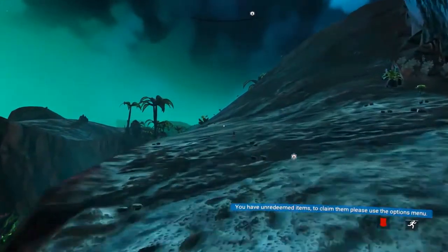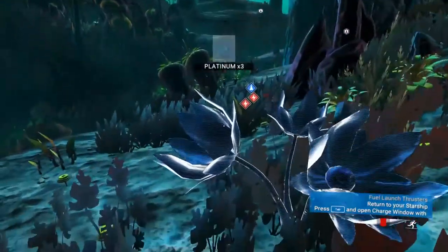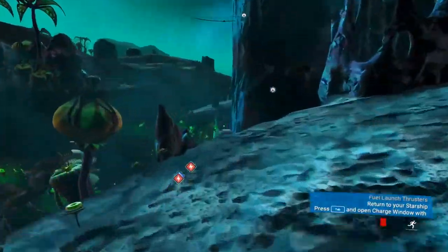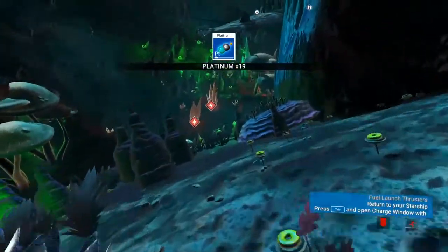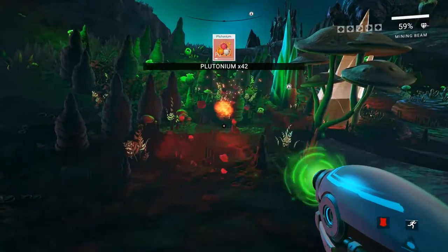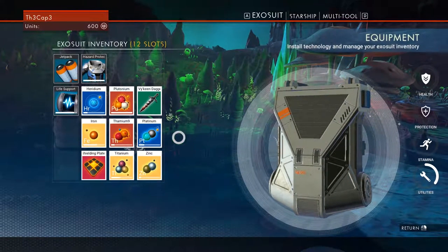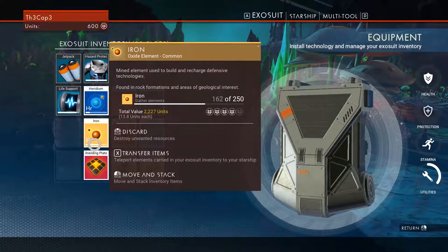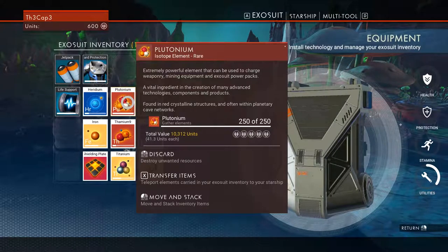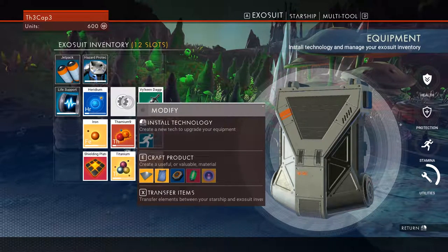We really need that plutonium — let's use the scanner to find some. There's some platinum, maybe it sells at the station. Oh, plutonium! We actually have a whole stack already! Also, if you're close enough to your ship, you can hover over items and transfer them. X transfers items from your exosuit to your ship — you can do it back and forth.